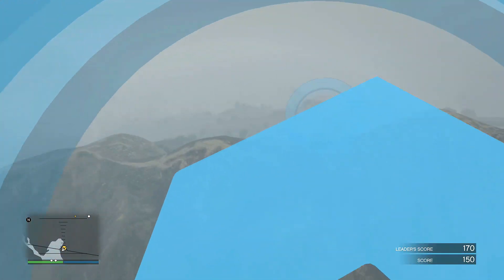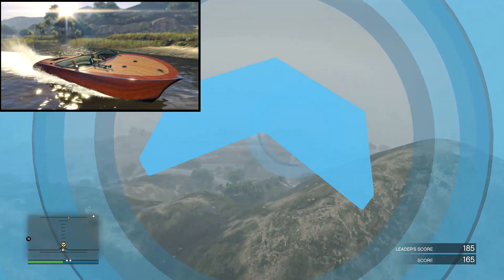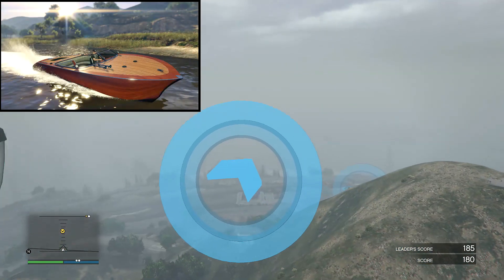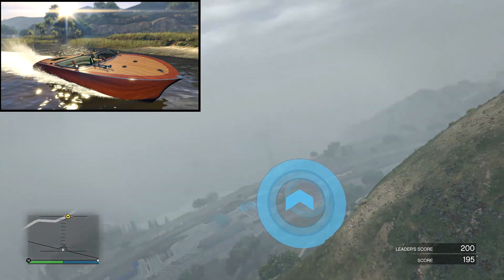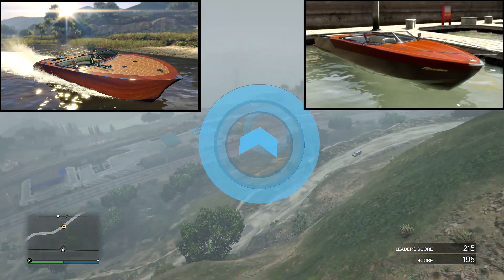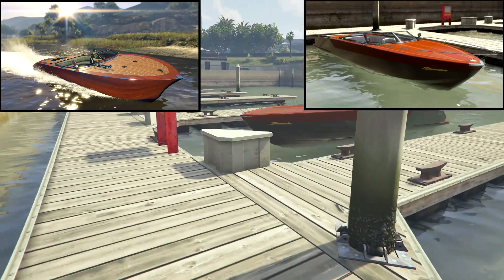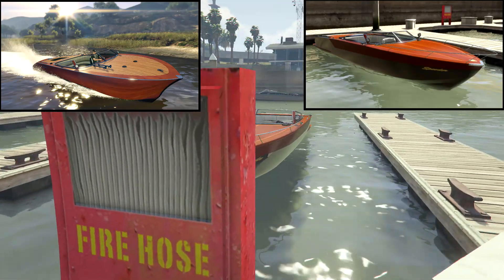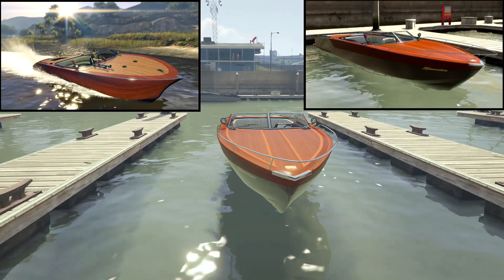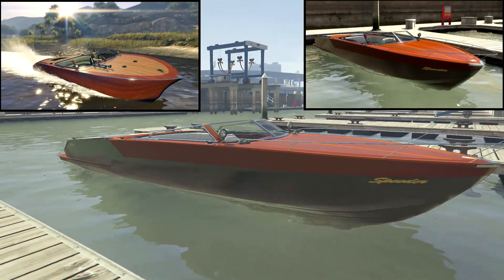Especially the Lampadaddy Toro. If you haven't seen it, it's like a boat with a wooden finish, like a speedboat. Honestly, when I saw it, I thought it looked almost exactly like the Pegassi Speeder. The Pegassi Speeder was a free boat from the Beach Bum update — it used to be free, but now it costs money. Now they're going to charge money for this new vehicle as well.